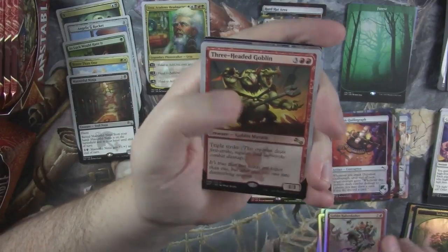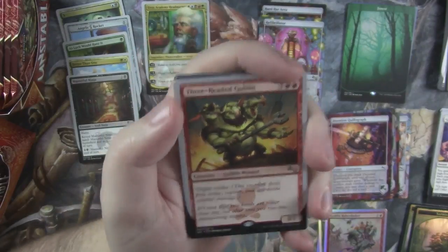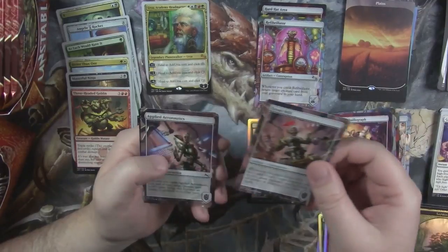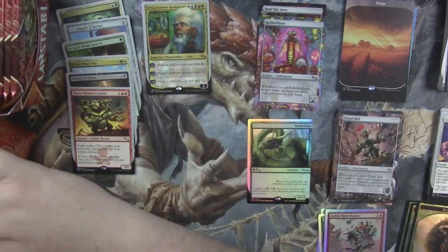And we got a Three-headed Goblin as our rare. This card's cool — triple strike. Essentially it gets first, normal, and last strike. That's kind of cool. Full art planes. Treadmill and Applied Aeronauts. And yet another black-bordered token — Beast. Little beastie man.